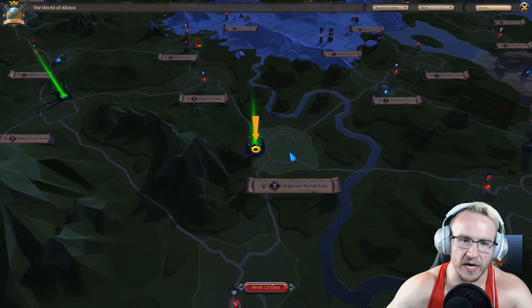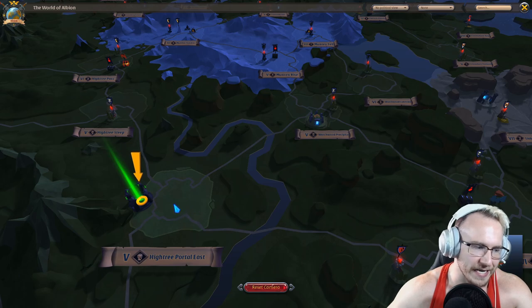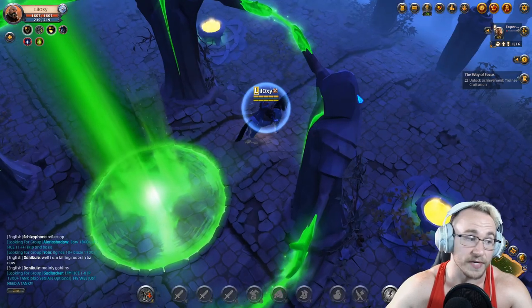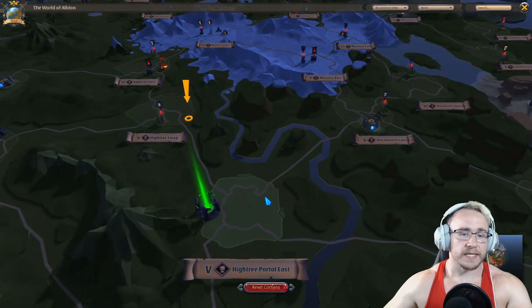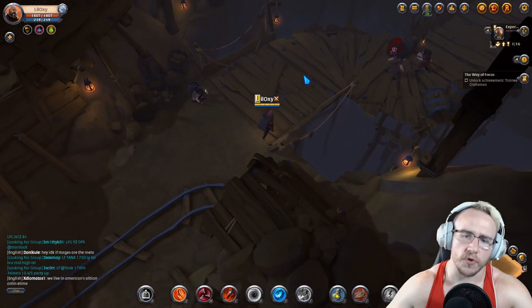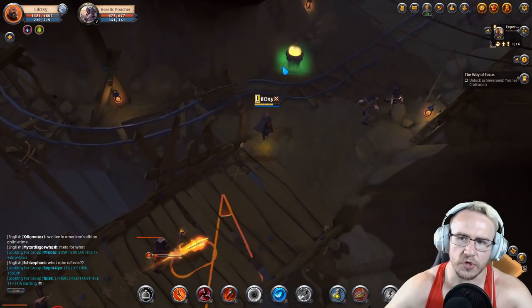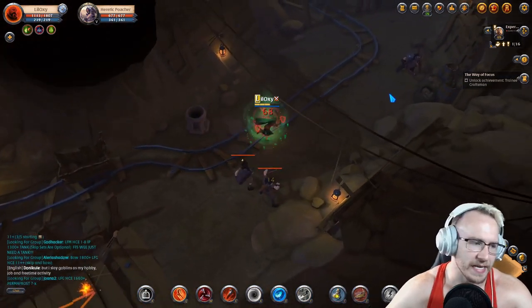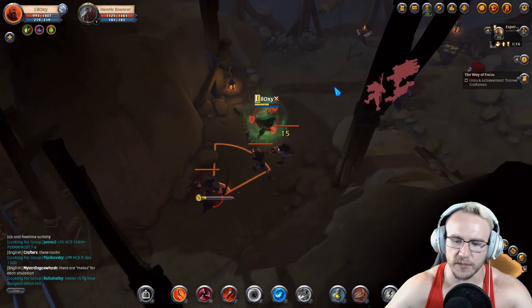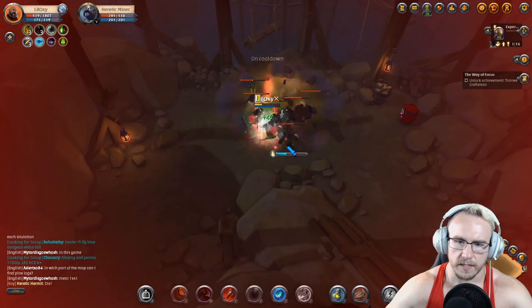I don't recommend doing dungeons right at the entrance — I recommend going to nearby ones because there will be people trying to get you there. I'd say you can do tier 5 or tier 6; tier 7 is going to be more difficult. So I've made it into a dungeon, just one zone away. I highly recommend when you get to a black zone dungeon, skip the first few rooms — nothing too crazy. The reason is you're signaling that no one's been here, which dissuades other gankers.